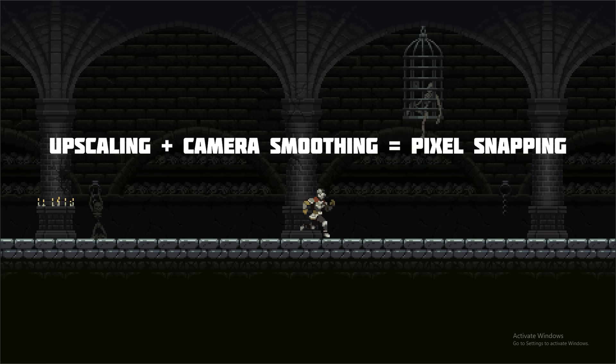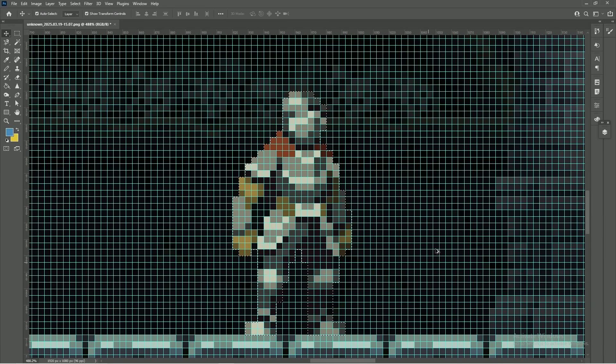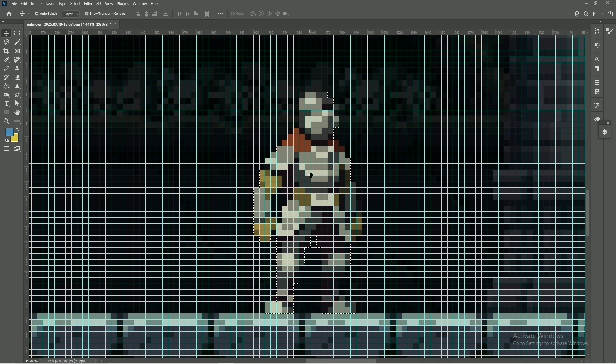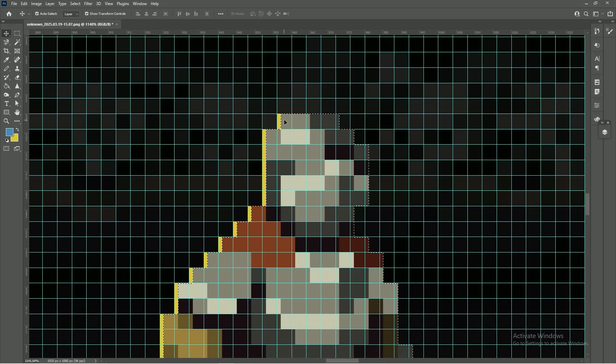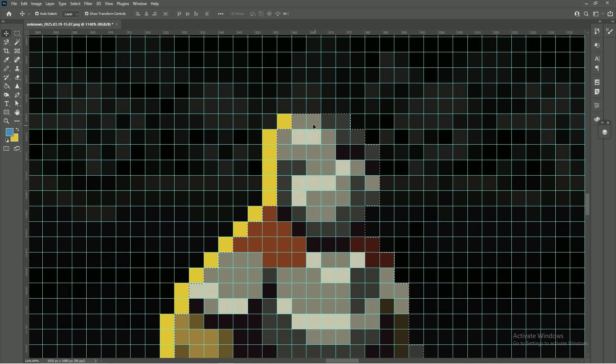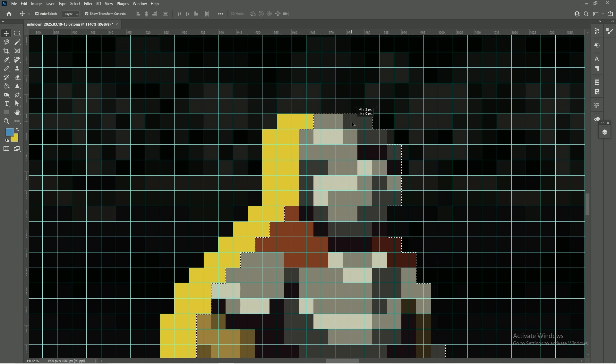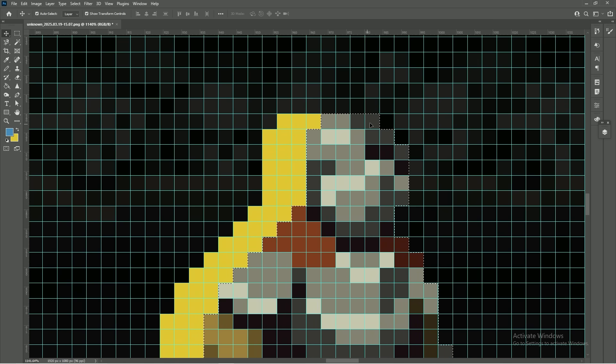So we get pixel snapping when the game is upscaled and the camera has smoothing — but why? When the game is upscaled, everything is forced to move in increments of four pixels, or if we bring our grid back, one line at a time. You can see if I select the knight in Photoshop, I have to drag him four pixels across so that the pixels align to the grid, because in the game the pixels are forced to align to this grid — the knight's pixels will never end up halfway between the lines.